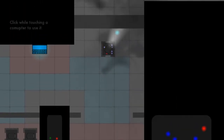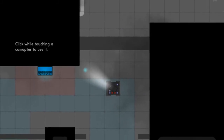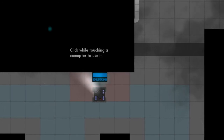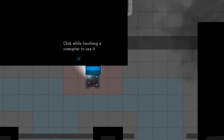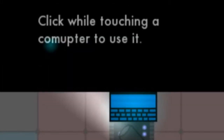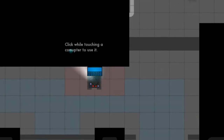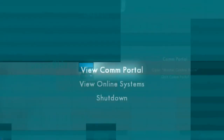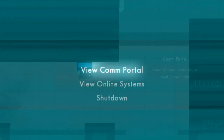If we move up, remember this is going to be a casual puzzle game guys — there's no race, no timer, no score, no reason at all to rush through the game. The game says 'click while touching a comuptor to use it.' I think you want to swap the P and the U there, Mr. Developer. That looks kind of bad, but I don't care about a couple of misspelled words as long as the game is fun with good puzzles.